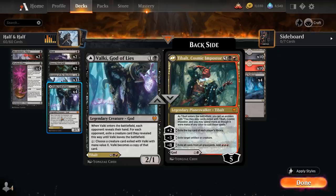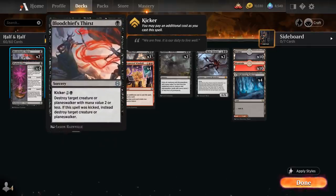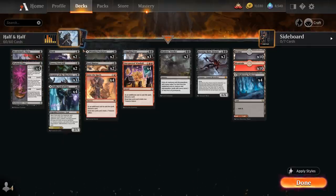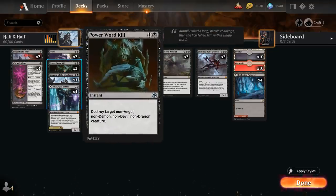We also have the flexibility of playing Valki for two mana to look at the opponent's hand and maybe take away a creature. At one mana we've got two copies of Bloodchief's Thirst as cheap removal that can be kicked for larger creatures or Planeswalkers, plus a split of two copies of Flunk and two copies of Power Ward Kill as cheap instant-speed spot removal.